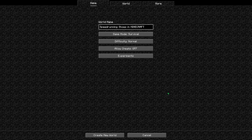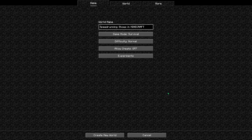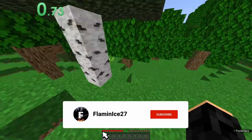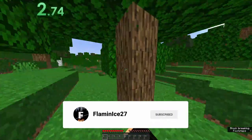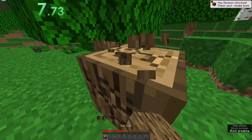Hey guys, SlowMeOice27 here and welcome back to another video. Today we're going to be speedrunning shoes in Minecraft, so like and subscribe and let's begin. Okay, we're in the world and we spawned where there's grass, so hopefully we can find at least four cows to get four pieces of leather to get shoes.